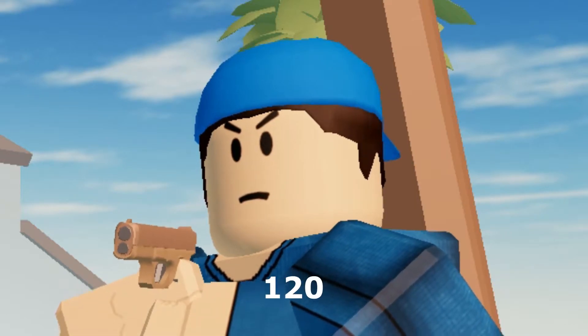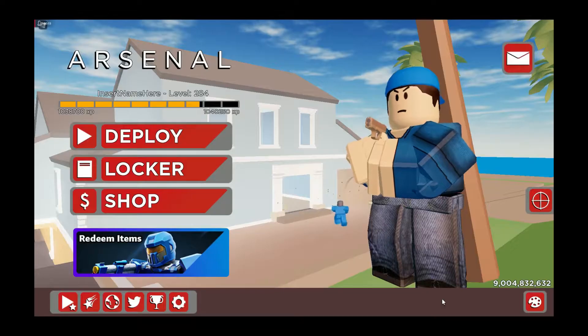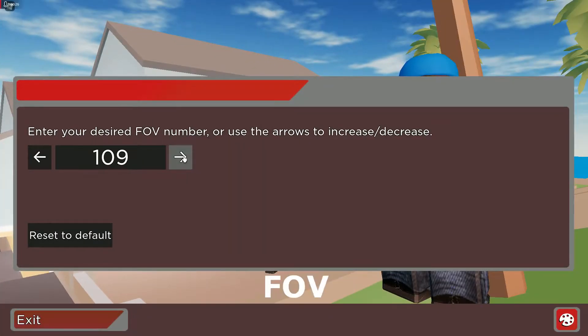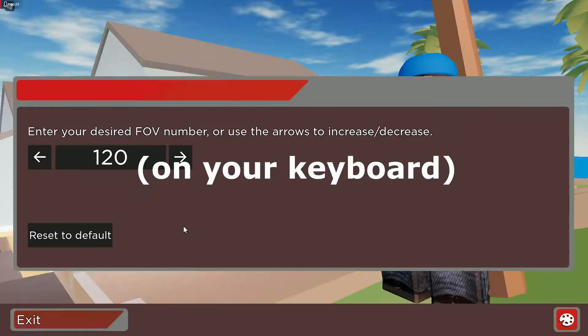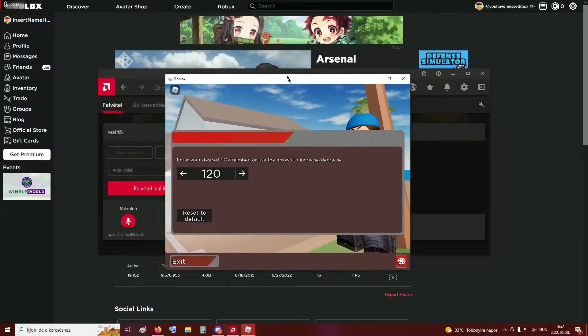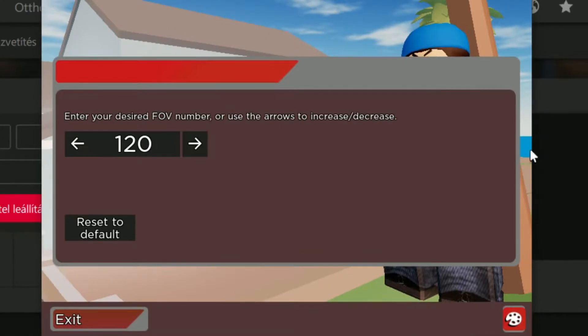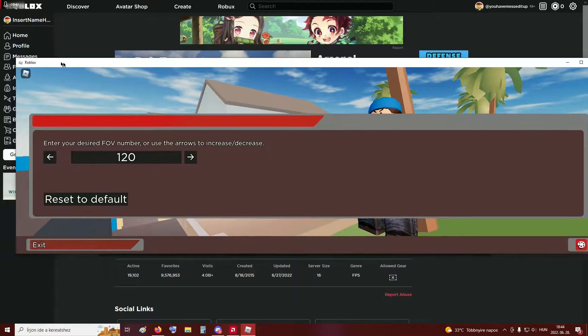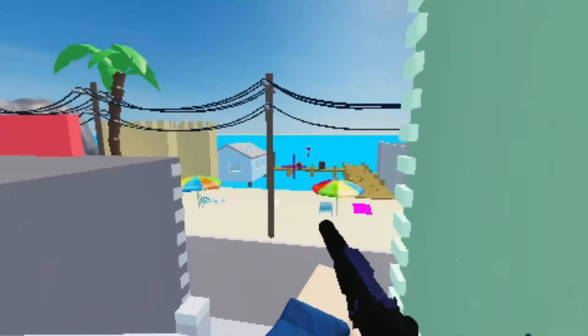So you want to go above 120 FOV — I don't know why you'd want to do that — but first you actually have to set your FOV to 120, and then you have to press F11, and then drag this down. You have a little square here, and then you have to widen it. That's literally how easy it is.